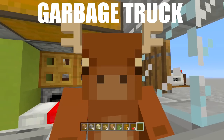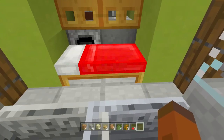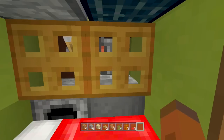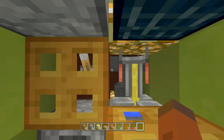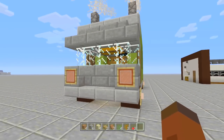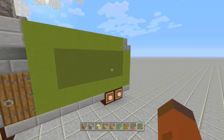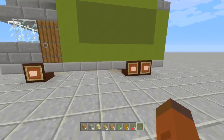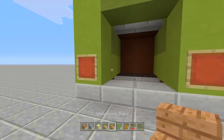Today I'm going to show you guys how to build a working garbage truck. I'm actually inside of my working garbage truck right now. Normally you wouldn't have a house inside your garbage truck, but I thought that'd be a cool little add-on. There's a bed, a chest, a furnace, another chest, an anvil, a cauldron, and a brewing stand inside of this garbage truck.